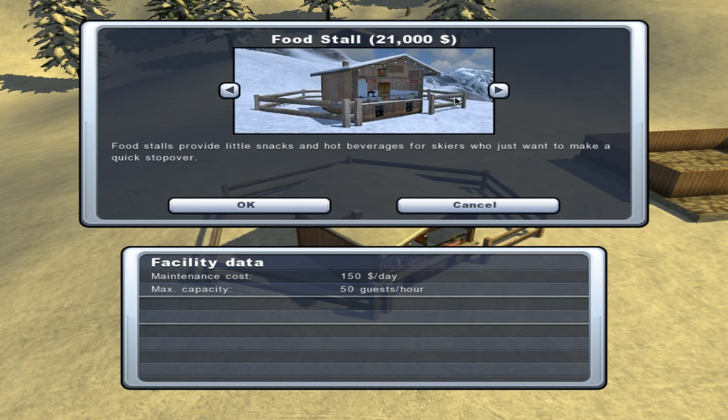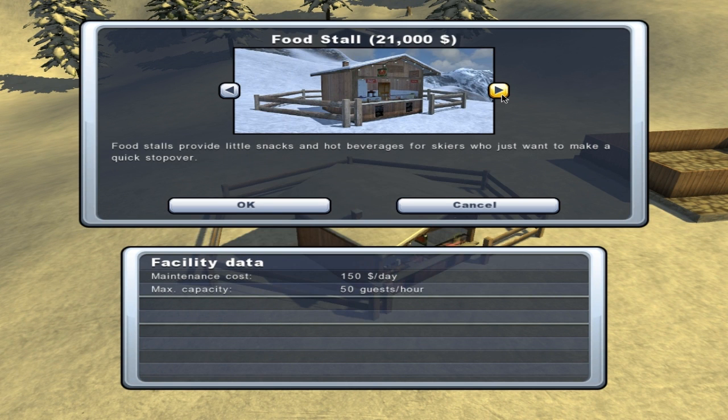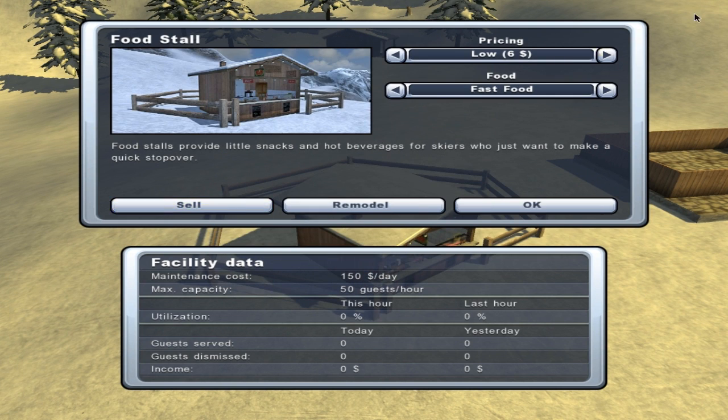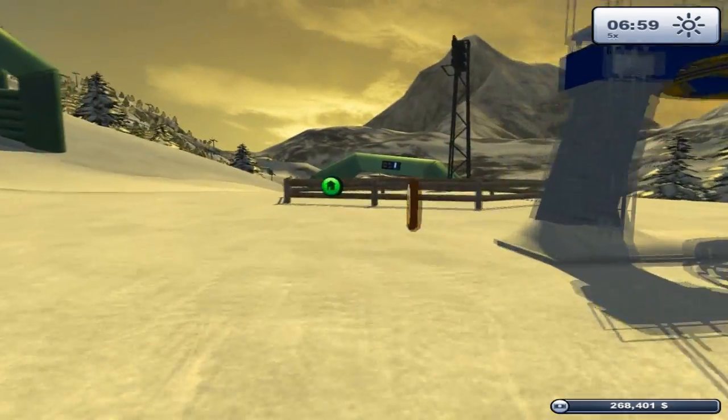We can actually buy things — a food stall for 21 grand, ski rental, a weather station, a kiosk, a ski patrol, a ski school. The food stall gives food for the people, shows maintenance cost, and maximum guest capacity. Ski rental up here at the top probably isn't the smartest thing — it'd be better down the slope. Let's get the food stall. We can price it at different things and choose different foods: fast food or even caviar and champagne for the elite. Let's go with the fast food option — we've still got 268 grand.